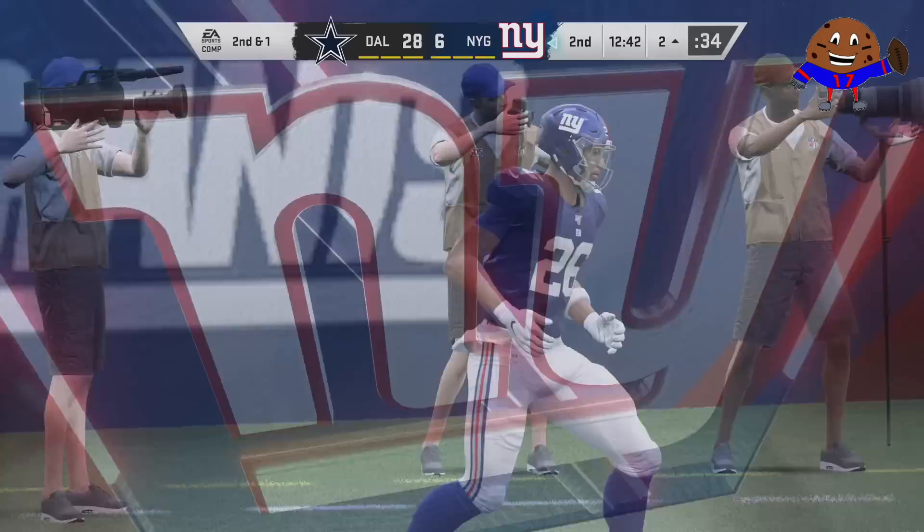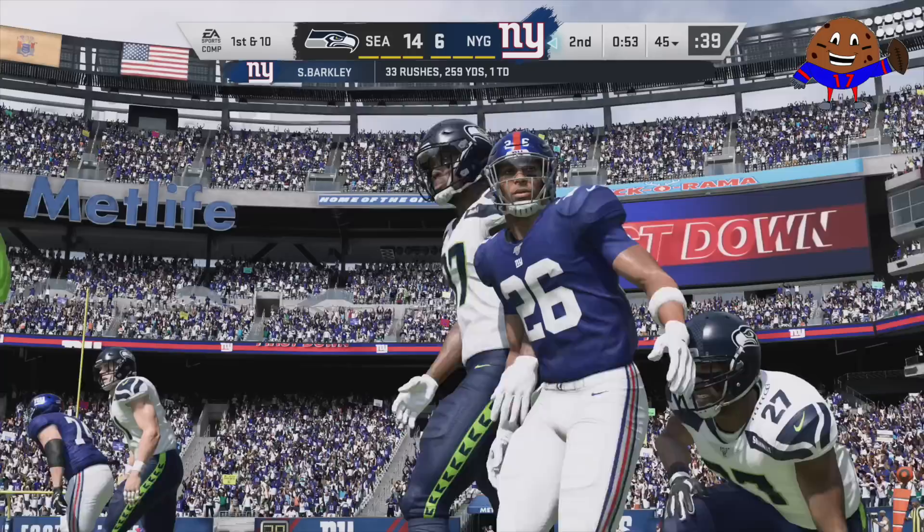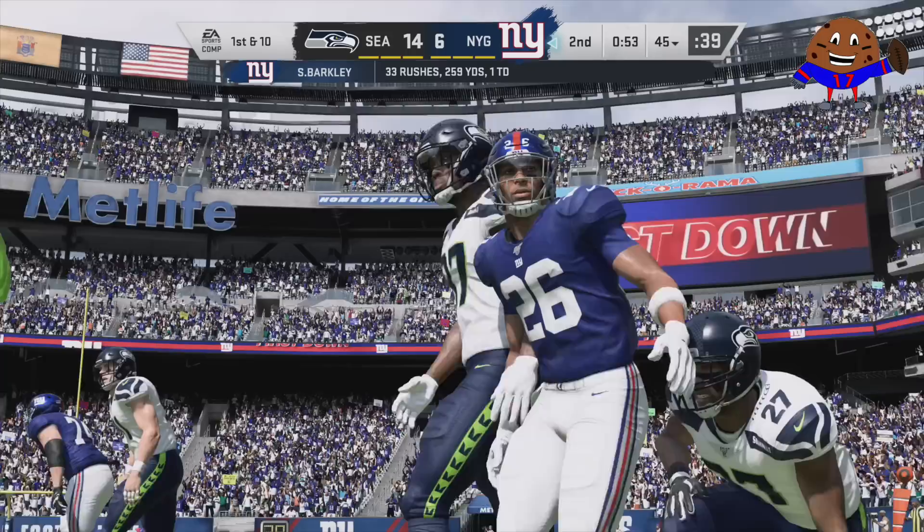This will wrap up today's Madden 20 video. I hope you guys enjoyed it. I hope you learned about how these superstar abilities and X-Factors work — what it takes to get in the zone and what it takes to get out of the zone. We'll end the video by knocking Saquon Barkley out of the zone. Leave a like on the video if you enjoyed what you saw, and subscribe for more Madden 20 gameplay. Shout out to EA Sports — thank you to EA for letting me capture this footage. I will catch you guys next time. Thank you for watching.